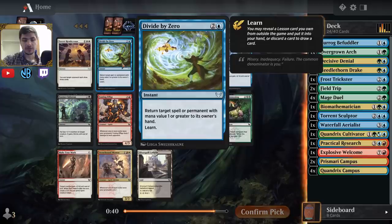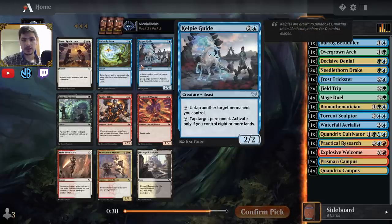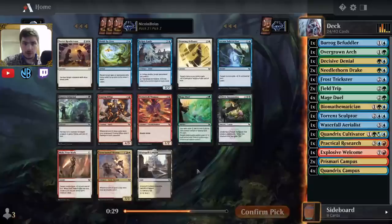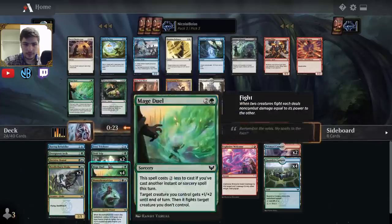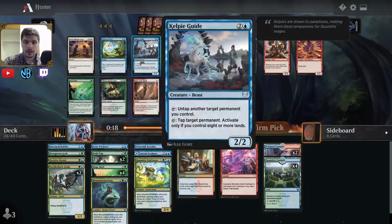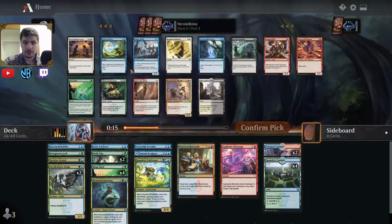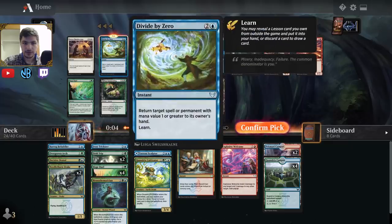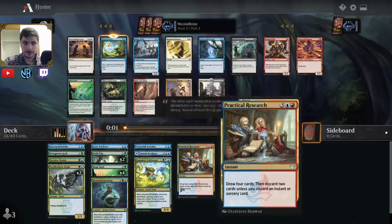This is a really good pack. There's a Divide by Zero, which I really like. There's also a Kelpie Guide. And there's another Mage Duel, but I don't think I need a 5th Mage Duel — I'd rather have a creature. Divide by Zero is another interactive spell. Beast Summoning is a good lesson as well. Kelpie Guide is definitely reasonable but I already have a lot of ramp. Maybe I do want Divide by Zero — it seems quite powerful and works well with my Practical Research plans. The Divide by Zero is a little bit more powerful baseline, though it's close.